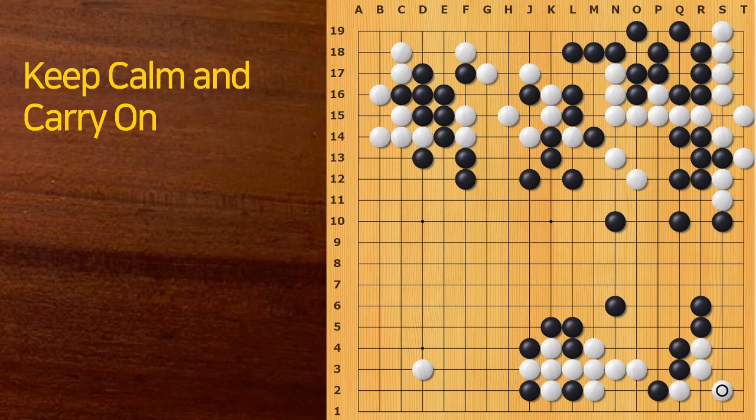White played this tiger's mouth, but White could have just played like this and played away. Even if Black plays hane and connects, White has this move — White can connect underneath. With only this exchange, the White group in the lower right corner is alive. But White made a tiger's mouth, so White had to play one more stone. It was exactly a one-move loss. Black played on the side, but as I said, the corner is bigger. Fortunately, White got to play on this side, and the game is very close.